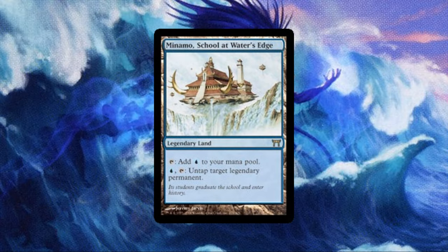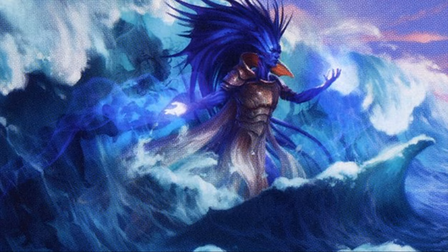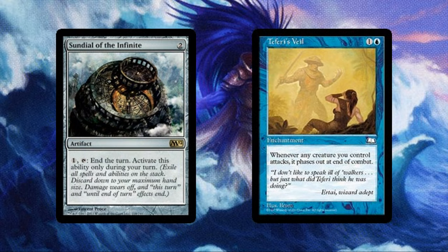If it is in your budget, Minamo, School at Water's Edge is a great way to untap Araumi, but it is not entirely necessary. Also, we are going to include a couple of 2 CMC cards that will allow us to keep the creature tokens that we generate if we so choose, with Sundial of the Infinite and Teferi's Veil. Sundial lets us end our turn at instant speed, causing us to not be required to sacrifice those tokens at the end step. And the Veil allows our creatures to phase out at the end of combat should they survive — this means that they will not technically exist until our next untap step.